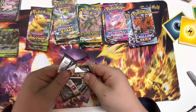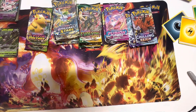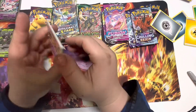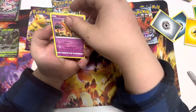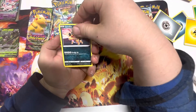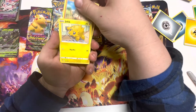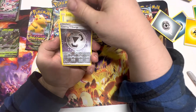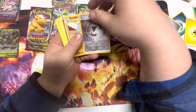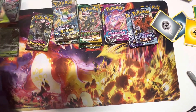We are into our third pack of Vivid Voltage. Fire and Metal energy. We have a Girafarig, a MooMoo Cheese, a Ferrothorn, a Sandile, a Seedot, a Pikipek, a Mudbray rolling in the dirt, a Joltik, a Coating Energy in the reverse, and a Quagsire non-holo in the rare.